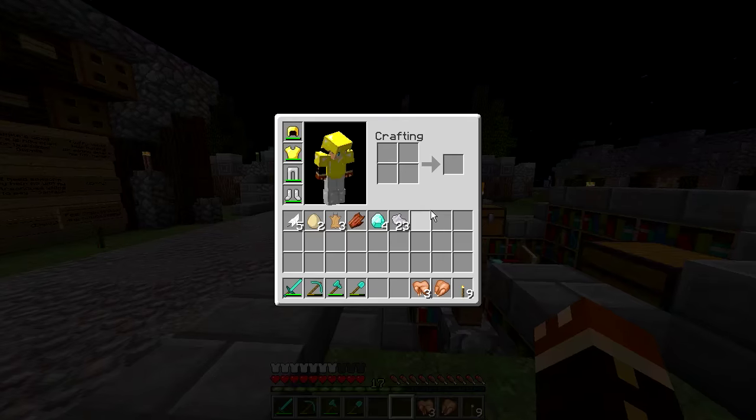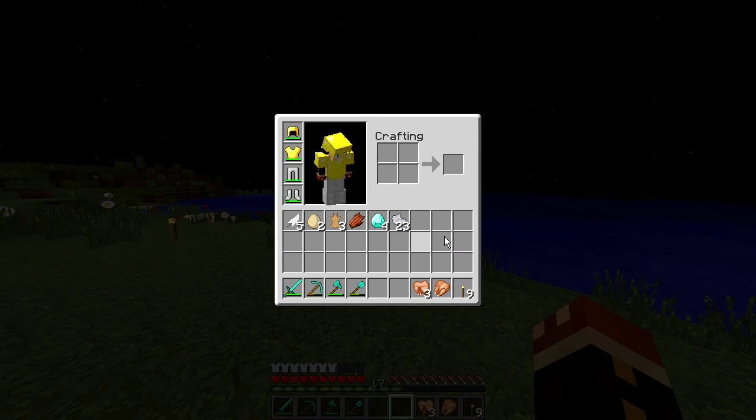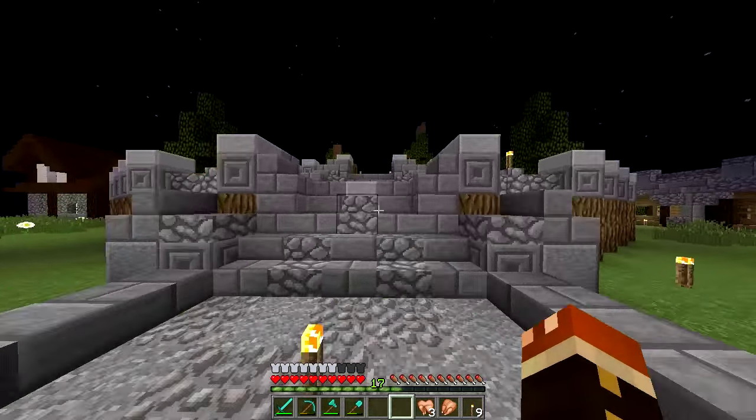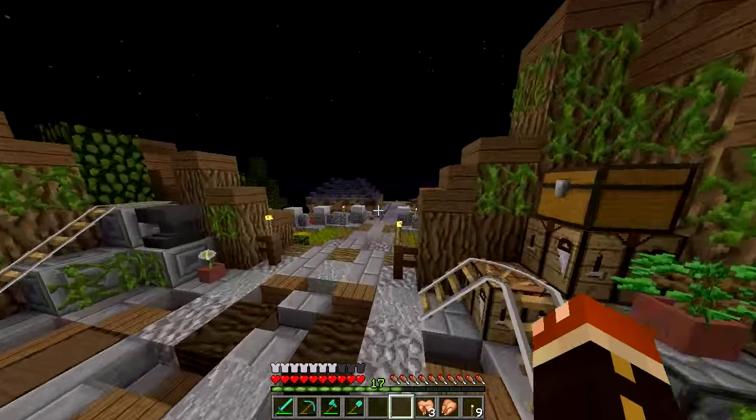In between episodes I've done a lot of work on the server getting stuff ready. As you can see in my inventory, I've got iron armor now. I've got four more diamonds from a little mining trip and more at home. What we're going to do first is check out spawn quickly and see if there are any changes or anything happening there.